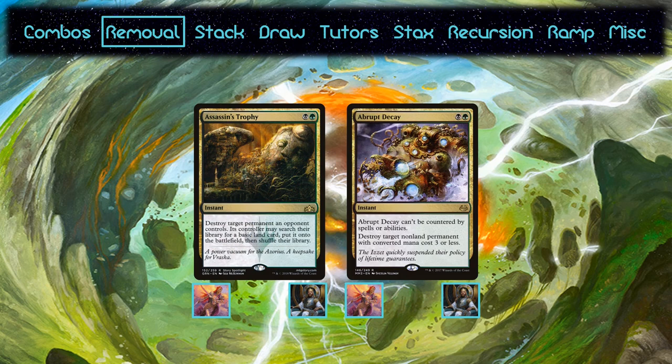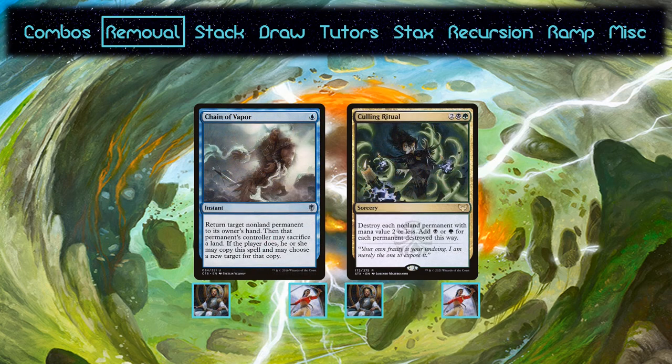Kenrith and Najeela both run arguably the strongest removal spells in the format, which Sisay eschews. There are a couple of contributing factors: the color-restrictive casting cost and space, which is especially a factor considering the deck needs to accommodate legendaries that don't normally see play. Najeela cuts Chain of Vapor and Culling Ritual. They're both powerful cards, but Najeela is a tempo deck which revolves around playing a threat, protecting it, and riding it to victory. Chain of Vapor lets your opponents copy it, which is not ideal here. There's also not really a good time to play Culling Ritual — Najeela wants to come out early and start building up an army, and you don't have a good mana sink, so it loses a lot of utility.